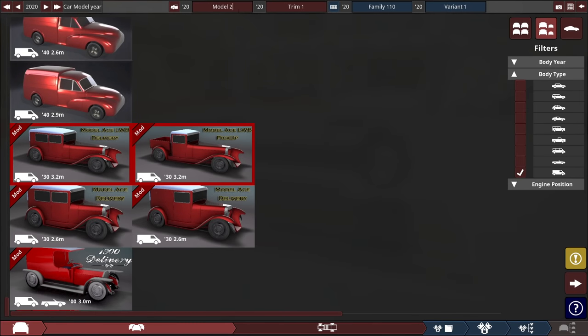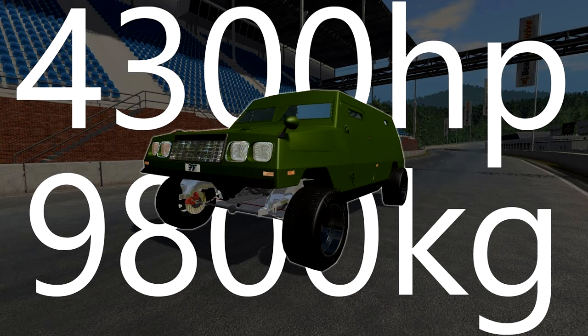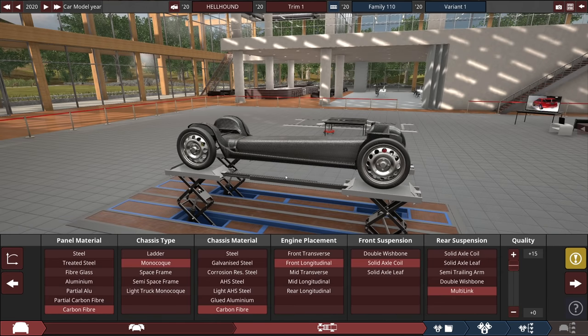I'm going to call this build Hellhound for no particular reason. The video I'm trying to replace — because it's not a very good video — is actually the most powerful car I've made, which at that time was 3,400 horsepower. I also made the bulk power Rhino which had 4,300 horsepower, but that body isn't in the game anymore. I've been struggling a lot trying to find a body that would swallow a max size V16, but this thing actually does it, which is awesome because it also looks really cool.